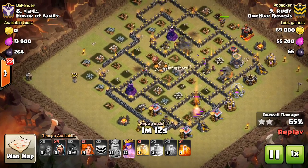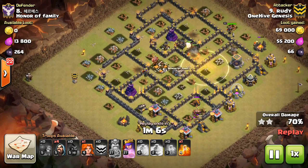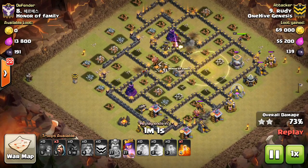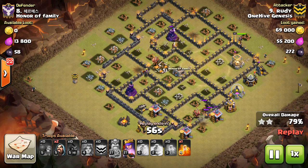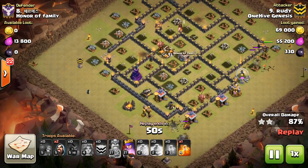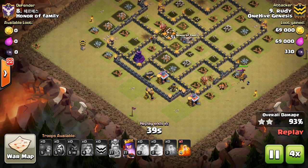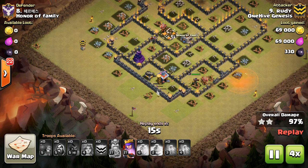The defenses up top didn't quite go down and the Hogs are kind of petering out, but that last heal spell will keep those like three up for a little longer. They'll take out the last few defenses in that part of the base. The Queen's making her way around, still has a few Valks up, some Wizards, and that last Hog barely gets to that Wizard Tower. Everything kind of converges here - they take out the Lava Hound with the poison to help out, and the Queen is just going to finish things off. Good attack by Rudy, got a little bit close, but still, somewhat difficult to get the three star in three minutes.